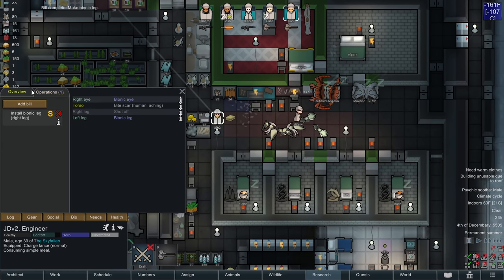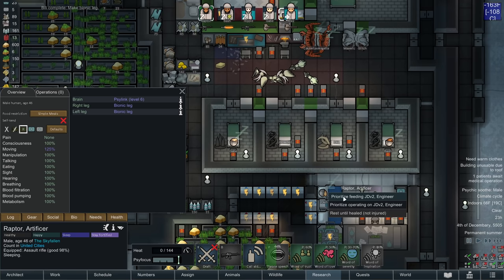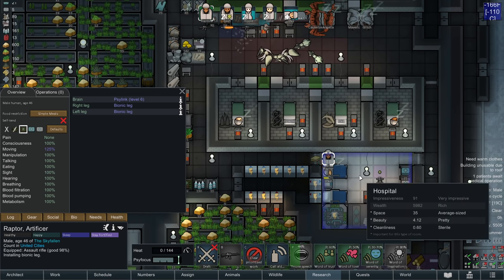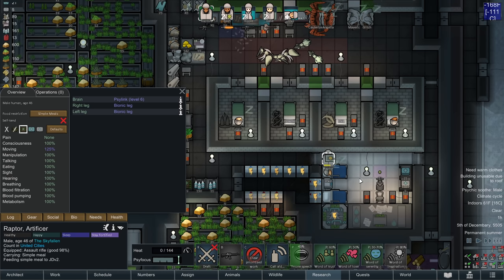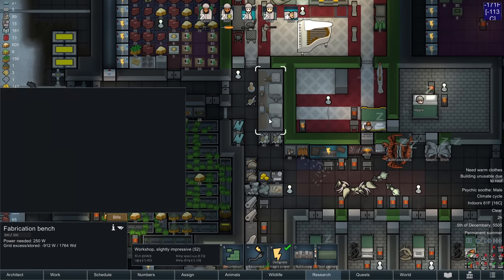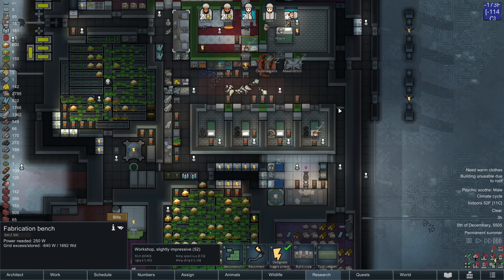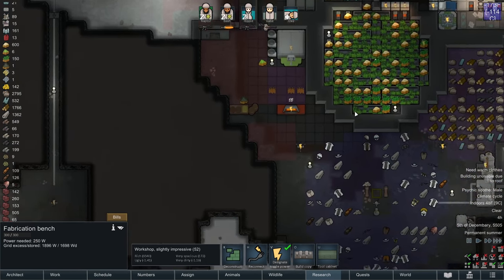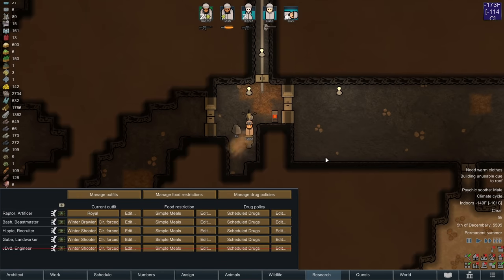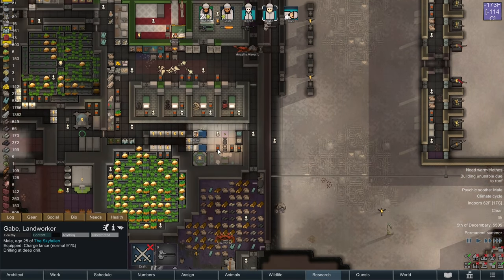Operation: right leg, real meds, sterile environment, skilled doctor, warm, no drug conditions — no problem. Raptor got inspired trade. Too bad I'm not going to be able to call in a trade caravan this season because it's just too cold. Raptor can go back to his royal apparel because he stays inside mostly. Everybody else is going to keep their helmets on for fear of freezing.